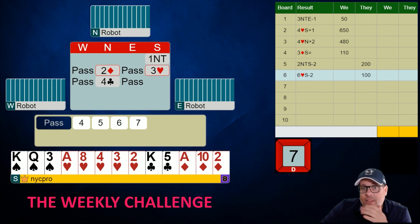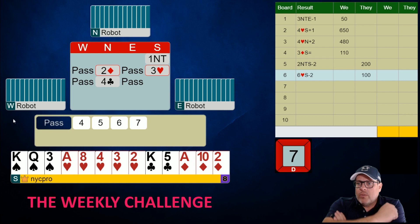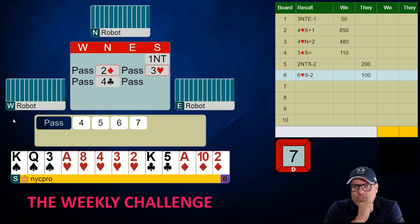Partner is trying to play slam opposite a hand where we've shown a maximum with four-card support plus an extra heart, and we've ruled out any club losers. The question is whether the spade is wasted — we don't know yet. I want you to decide what you would do. I'm going to give my choice: I would just bid four no trump. I don't have any two quick loser situations and I really want to know about the trump suit.